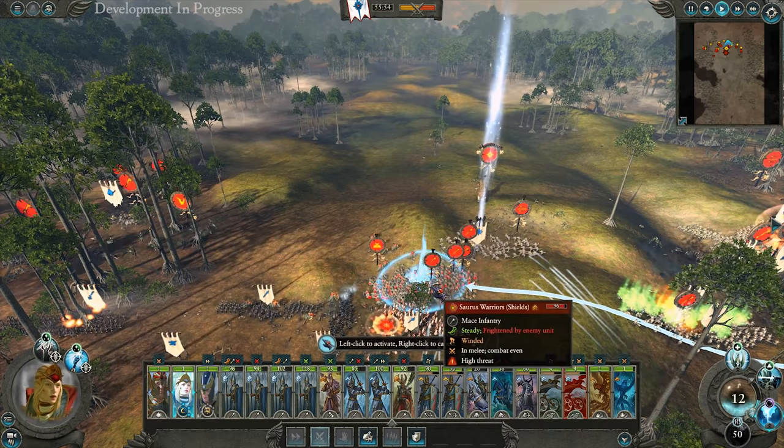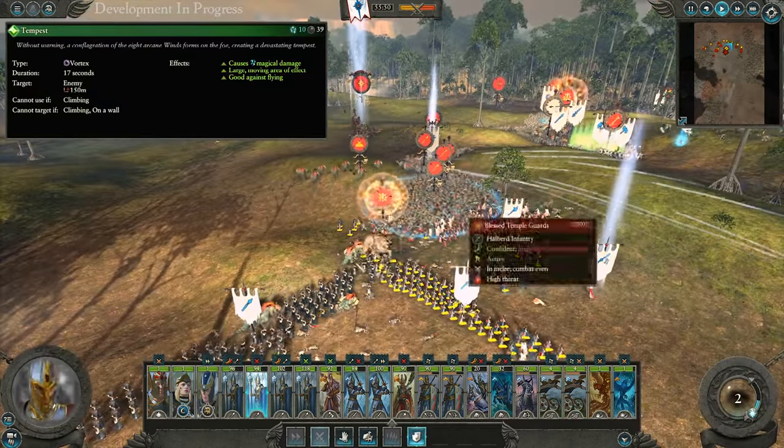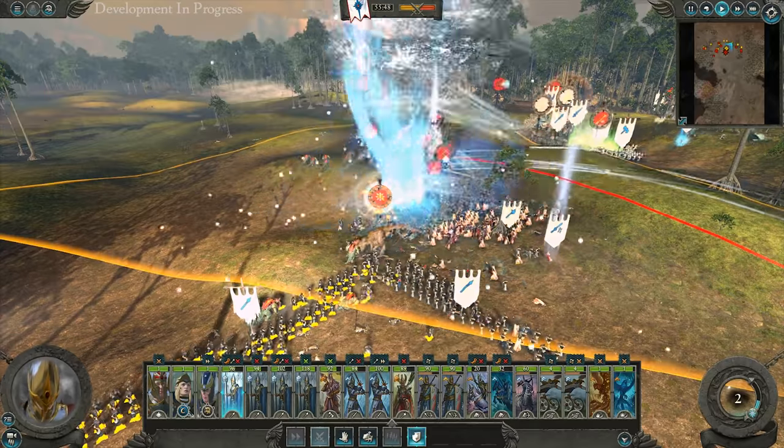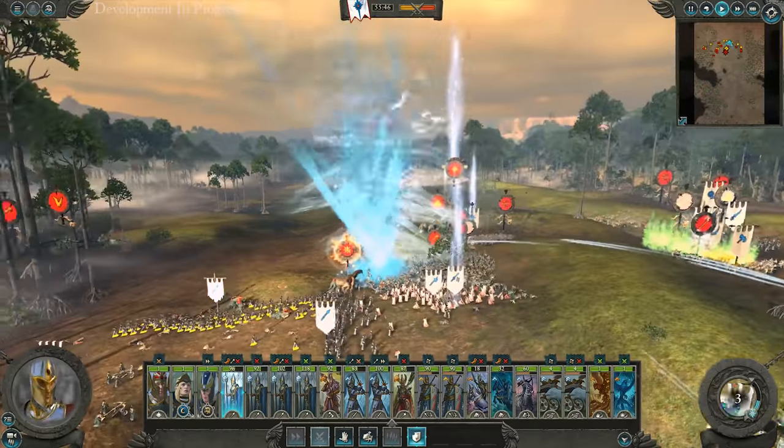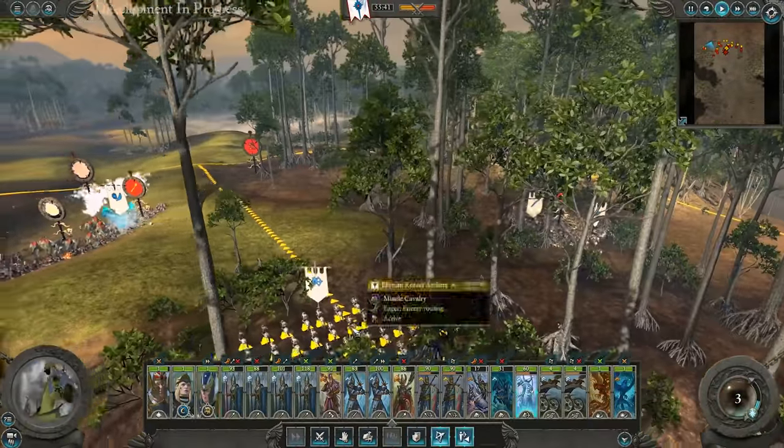Let's turn up the heat. There's a big group here so we're going to throw down the Tempest Vortex to disrupt them. This is actually great at ensnaring flying units, but it does decent damage on the ground too. Looks like he's healing more units.